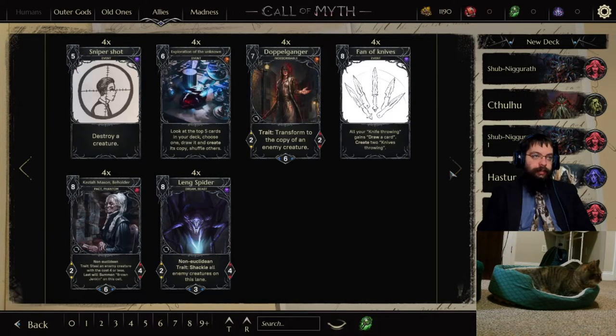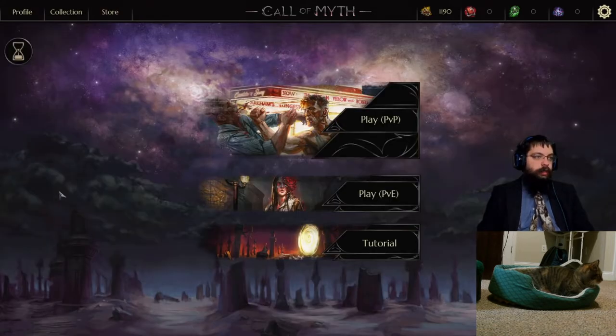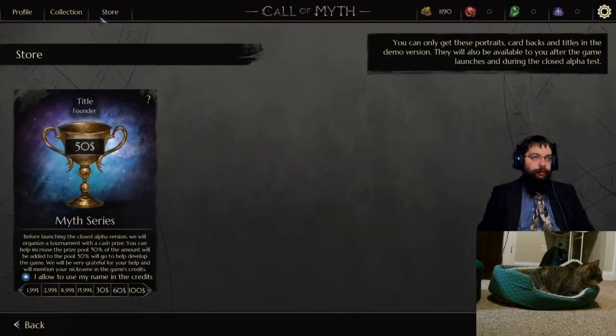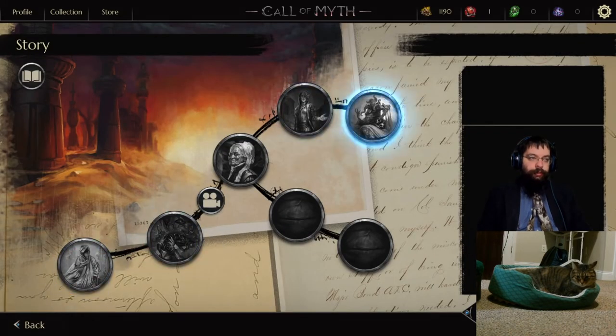For each deck you pick a madness which will affect your cards as they go insane. Going back, we have the store - I've already purchased their intro pack which allowed me to unlock a couple of leaders and get some extra cards. You can get those packs via in-game gold, or for $2.99. I determined it was best to go ahead and support the development of the game.